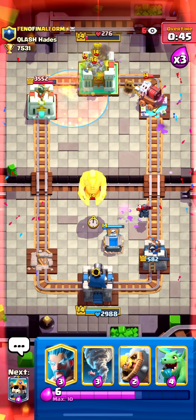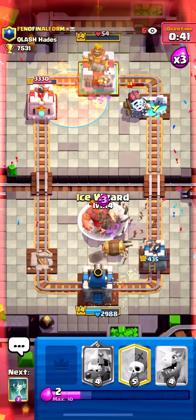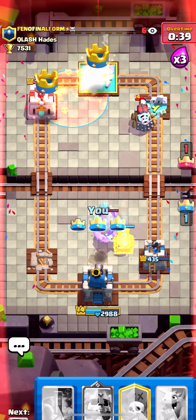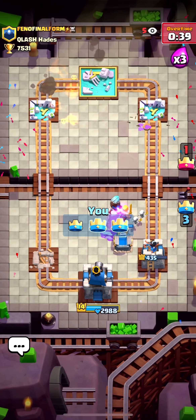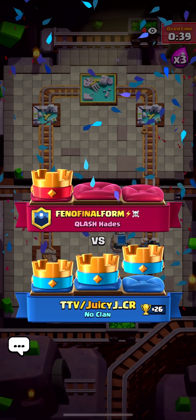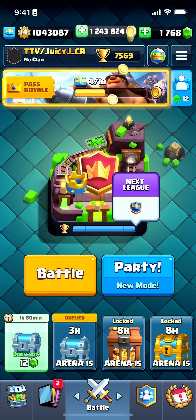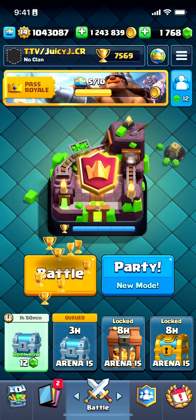Whoa, oh wait — we did so much damage! Chat, let's go! I can't believe he pulled that out of the hat. That was like a magic trick. Graveyard on the king tower is OP — the RNG must have been wild there.